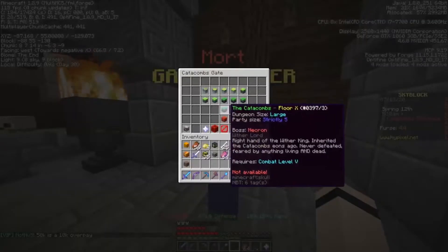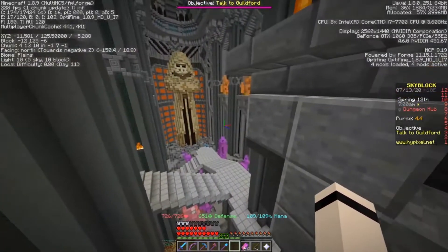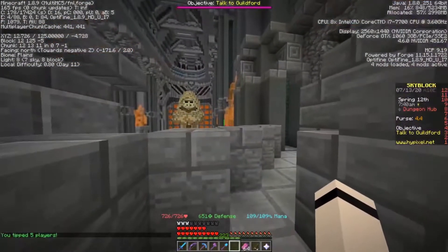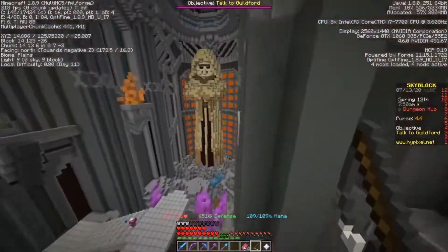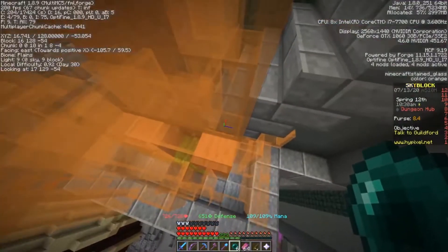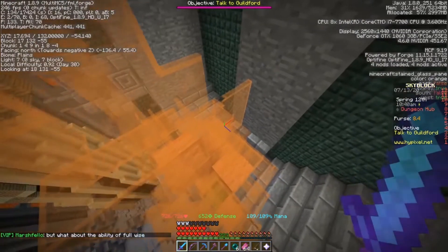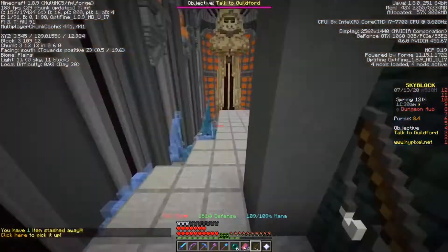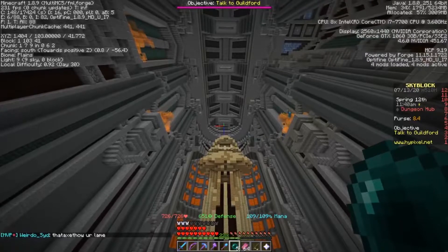We have to do the dungeon hub, the blazing fortress, and the end. We're heading over to the dungeon hub. It says in the fire near the statue on the right of the entrance - that's the statue, so it would be over here. Negative 57, okay. 15 - that's 18, that's 15 - right there, I see you. It says on the mouth of the statue next to the entrance - how am I supposed to get up there? Well, that was nowhere close.